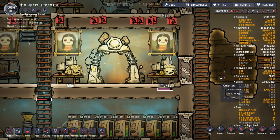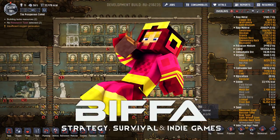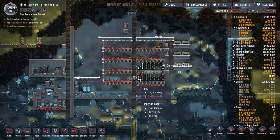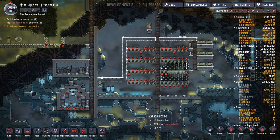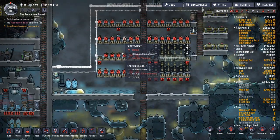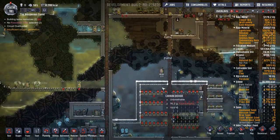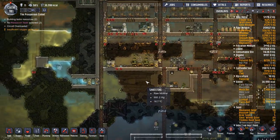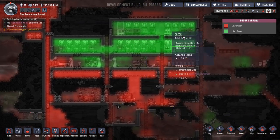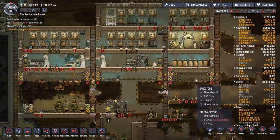Hello guys and welcome back to Oxygen Not Included with me Biffa. Hope you are keeping well. Today I would like to get my sleet wheat area sorted out. We do have a few issues around here to do with the heat and low air pressure. We're going to fix that - we're going to build this room around here. I've also got a couple of people that are only working on picking stuff up, so hopefully we'll get all of this stuff swept away. The decor is looking good at this part of our base, but this bit down here needs some work.